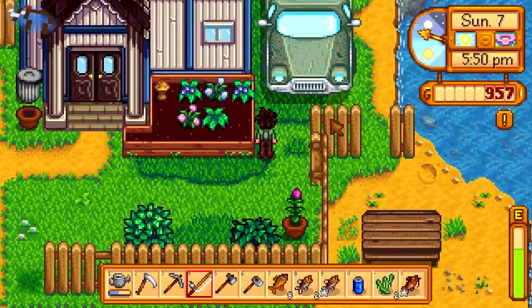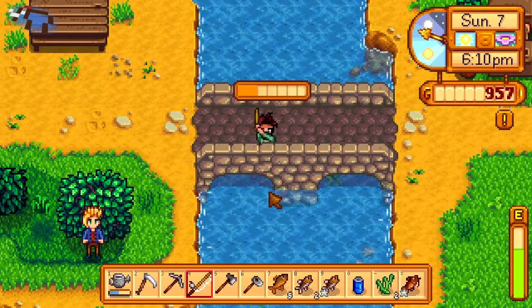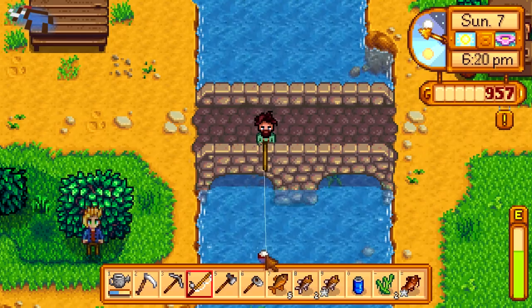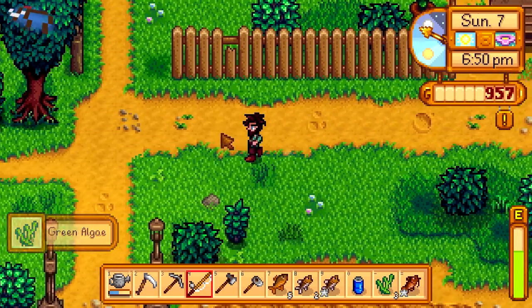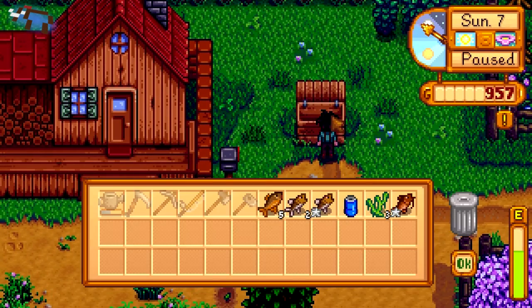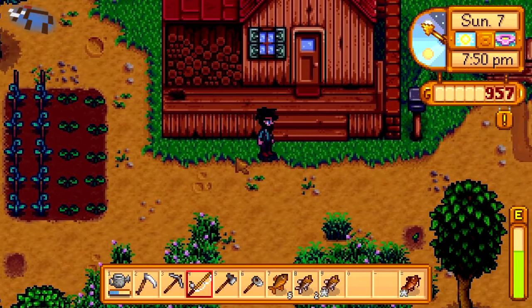All right guys, well I don't have the catfish for Maru, unfortunately. Although you know what, I'm gonna try just this once on the bridge. Just this once. Green algae again. Let's call it a day. I'm gonna leave the cola and the algae, I'm gonna keep all the fish to sell to the fish guy, and maybe go looking again for some catfish. But for now I think I'm gonna call it a night.